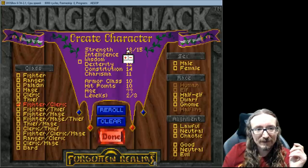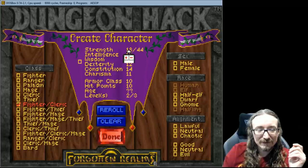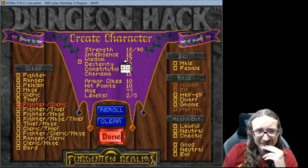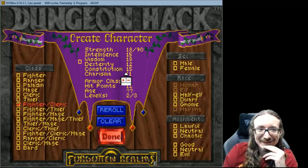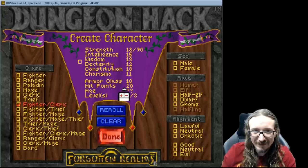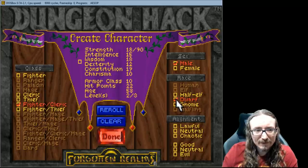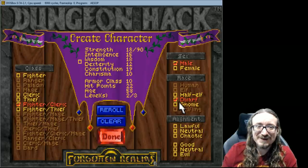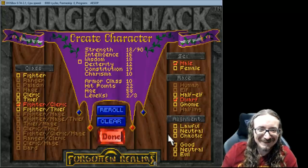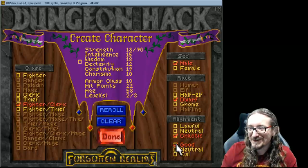Let's manually set the stats. I feel kind of bad just giving myself perfect scores, but let's go to 90 for strength. Get the wisdom up to 18. I want an 18 constitution too - this is probably a little too strong of a character, but eh, what the hell. Male. We can go dwarf. Usually dwarves have a poison resistance. I like gnomes too - in real life I'd probably either be a gnome or a dwarf, maybe halfling. Alignment: I can never bring myself to be evil. I'm just not an evil guy.